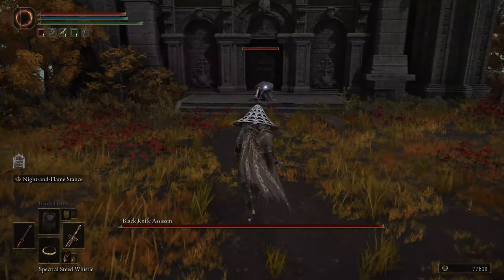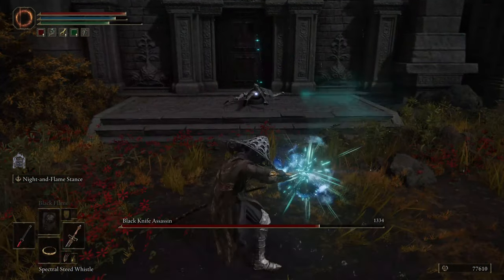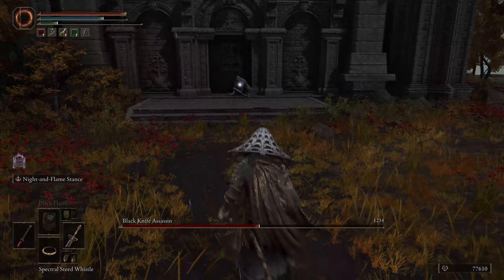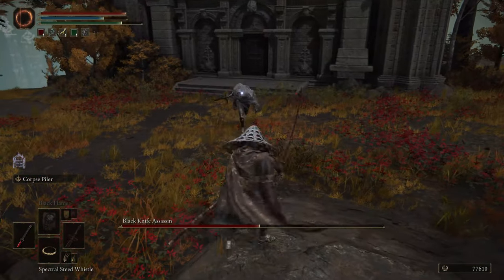It looks like he's asleep. I don't know much about the lore of Black Knife Assassins but they seem pretty interesting — I heard maybe Melina was one. Anyway, let's focus on the fight. Apparently he's not that tough. Wait, the river was a bloodsword — oh okay, okay.